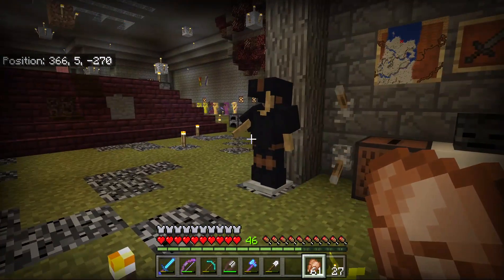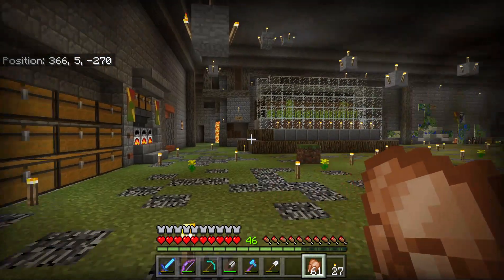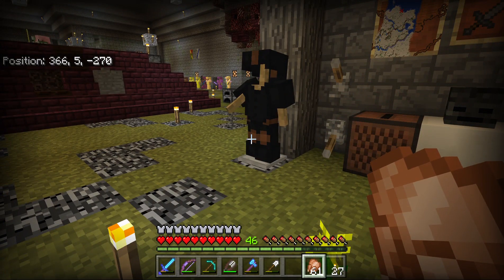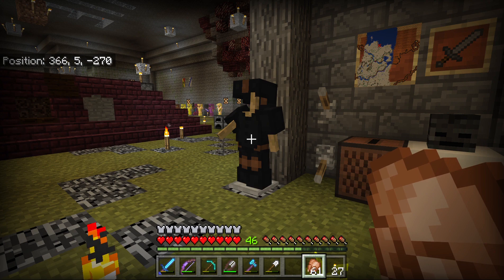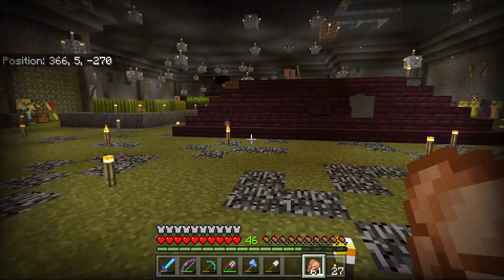I've got these suits of armor standing around because I have a drown farm, which starts out as a zombie farm. If you drop the zombies into the water and they drown, now you have drowned. The great thing about doing that is if zombies are wearing armor, the armor falls off of them and the armor is not harmed. If you hit the zombies with a sword, you've damaged the armor. This way I get undamaged armor, and you get quite a bit.